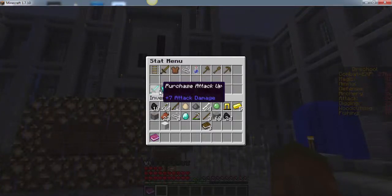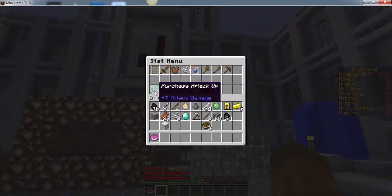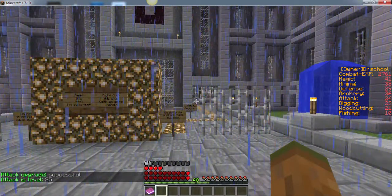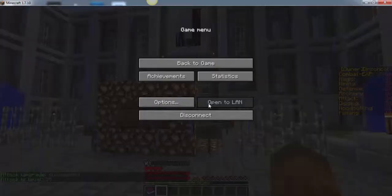And if you want to level them up, you can level them up here. So if you want to level up your attack, you can click that one and it will level up your attack. I just leveled my attack up to 25. On the right-hand side you can see your stats. You get combat XP by killing creepers, zombies, skeletons, and all of the hostile mobs.